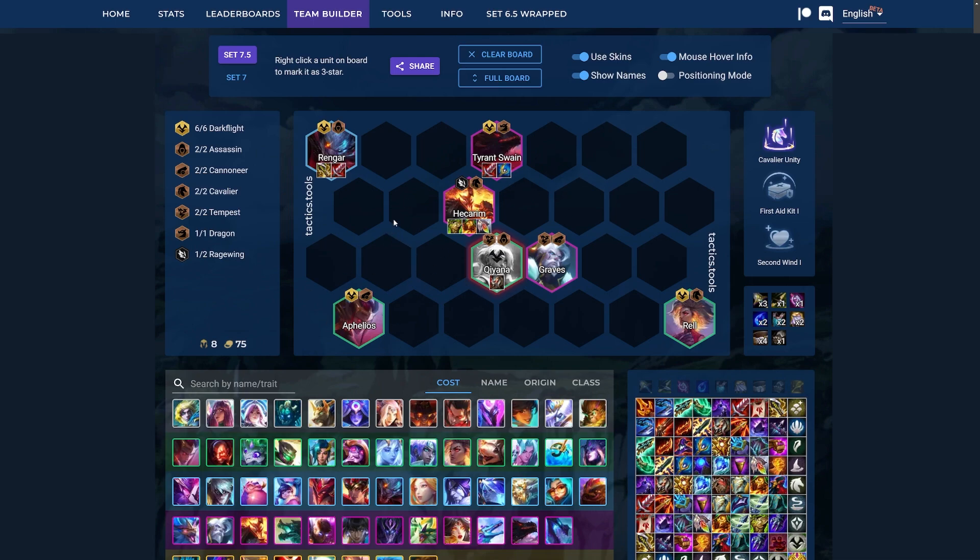This comp kind of runs dual carry with Rengar and Tyrant Swain, and you can also chuck AD items on Graves as well. Then you run Hecarim as kind of a utility slash tank. On Rengar, since he is an Assassin, you almost always want IE, and then you either go BT, or you can go some other items as well — you don't necessarily have to have healing.